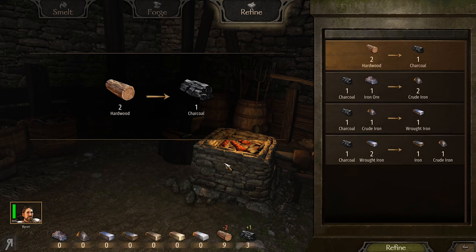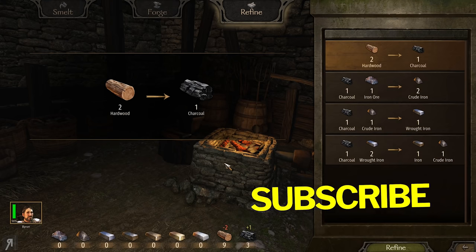Hello and welcome back to the Ronin. We are in the smithy in a nearby town, and I have moved on from the previous one because I was thinking to myself that I was going to recruit a companion from there, but I personally felt like she didn't have the stats that we were really looking for, so I'm going to be a little bit pickier this time around with our companions.